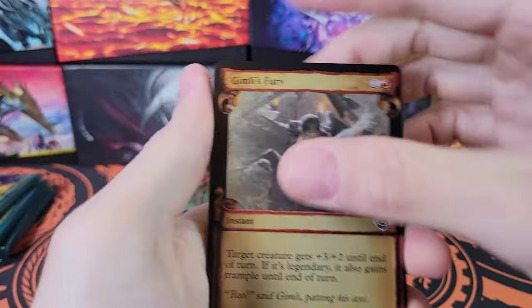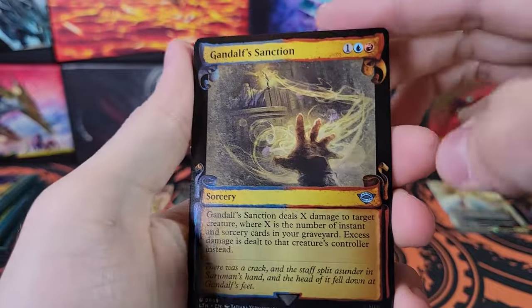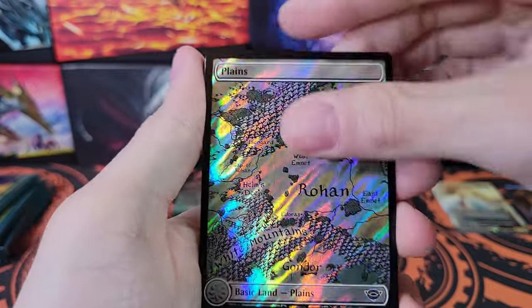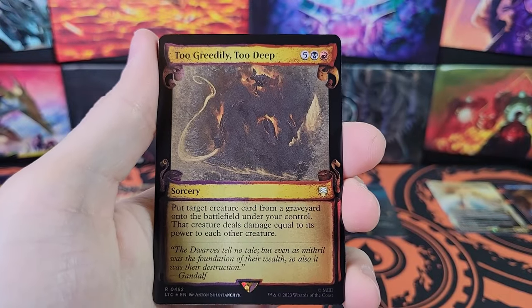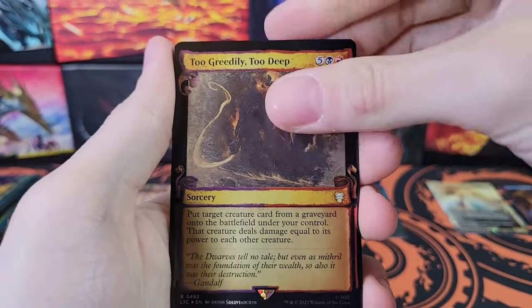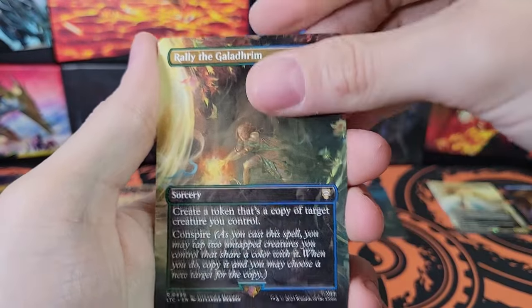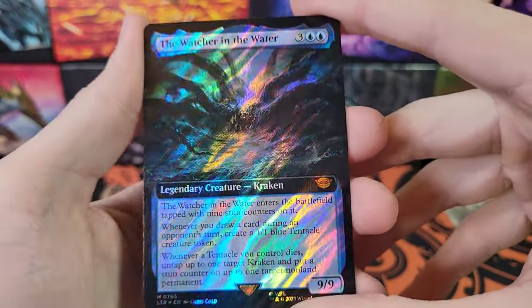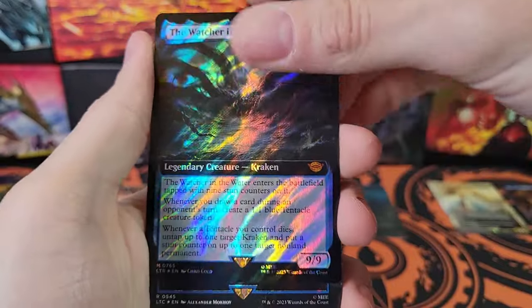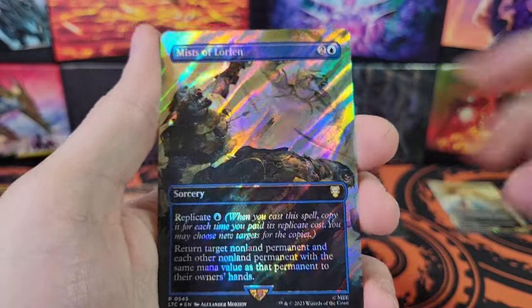Rise of the Witch King. A Gandalf Sanction. Now the good stuff. Banquet Guests. Too Greedily, Too Deep — interesting. Picture of the Balrog. Rally the Galadriel. The Watcher and the Water — cool card, cool creature, not worth much. Mists of Lorien.